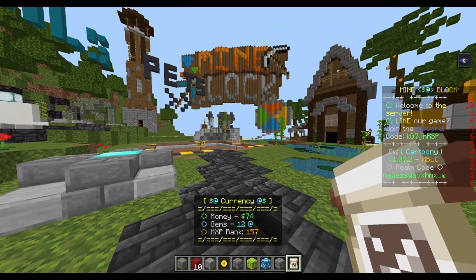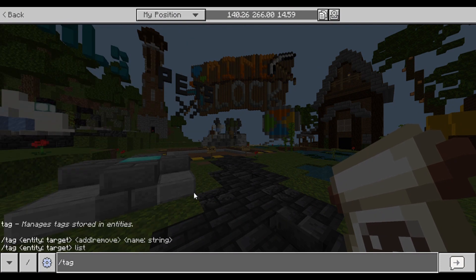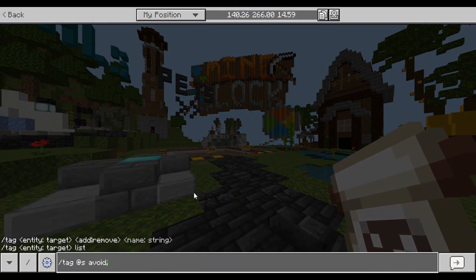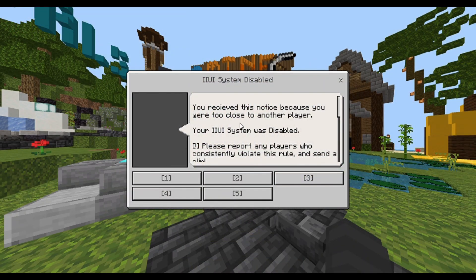Hello everyone and welcome to the tutorial on how to navigate the Inventory Item Based User Interface Disabled Screen, or IIUI Disabled Screen for short. When you come across a different player who has entered your radius, or you spawn into the world with this screen, it basically informs you that you have received this notice because you were too close to another player.